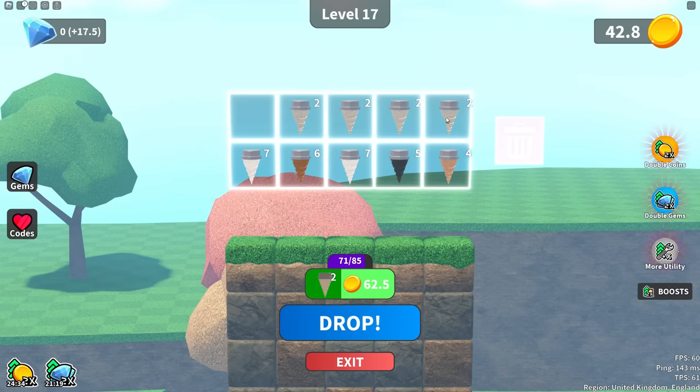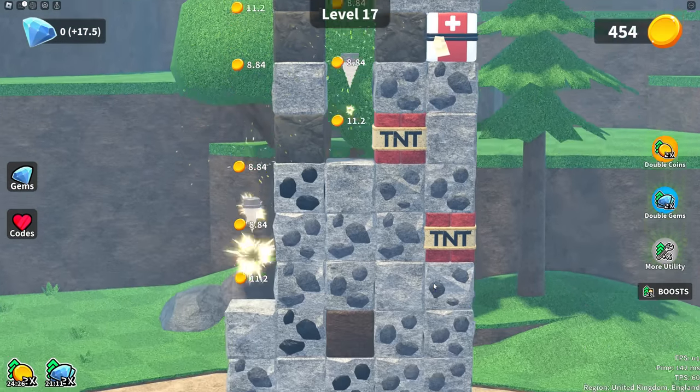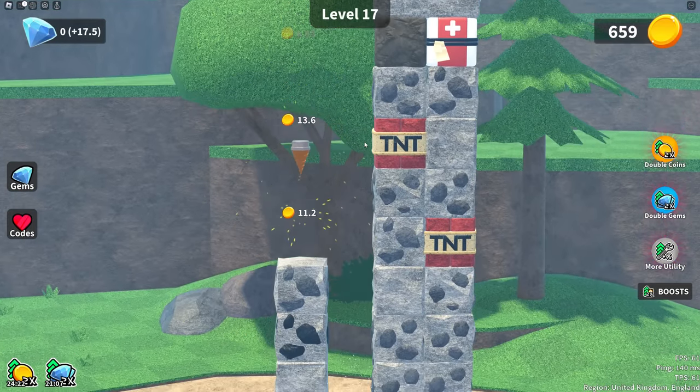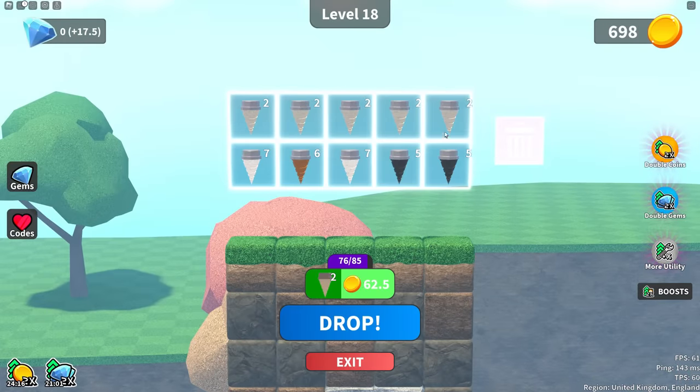I can go down there and grab some more. That can go with a four — drop. I put the TNT in the wrong place. Pour an ice cream, you can do it — didn't even do it. I'm very disappointed in myself.